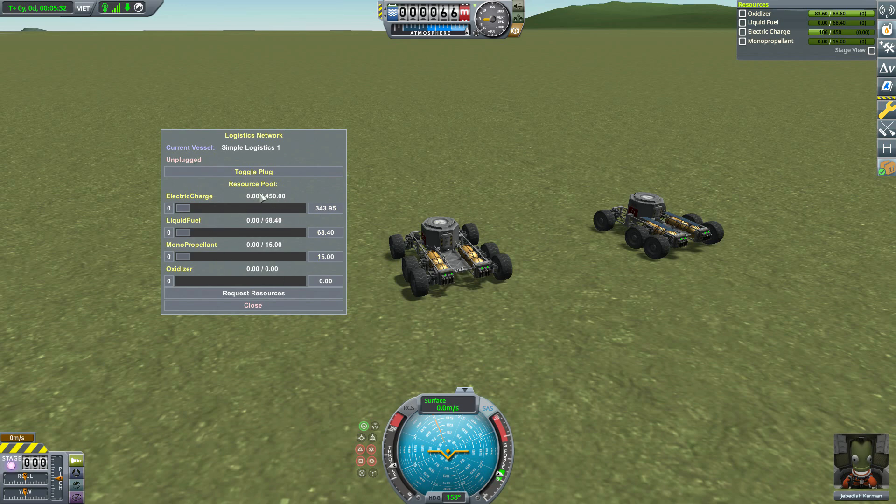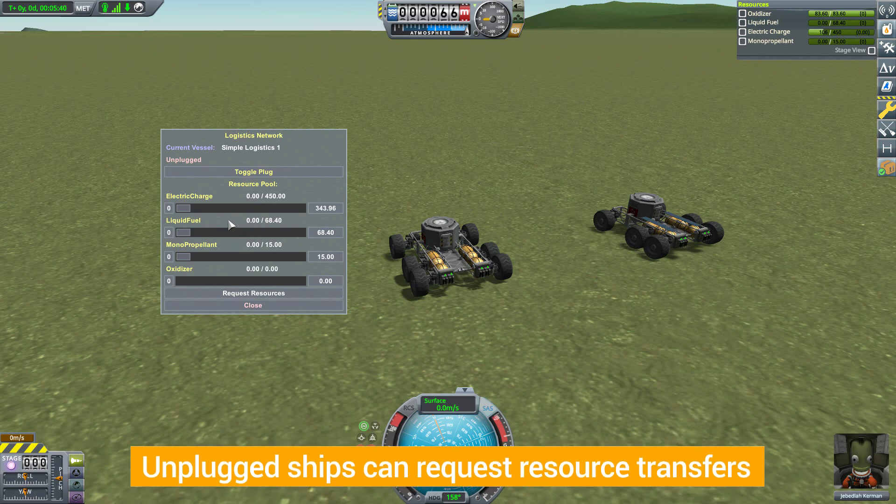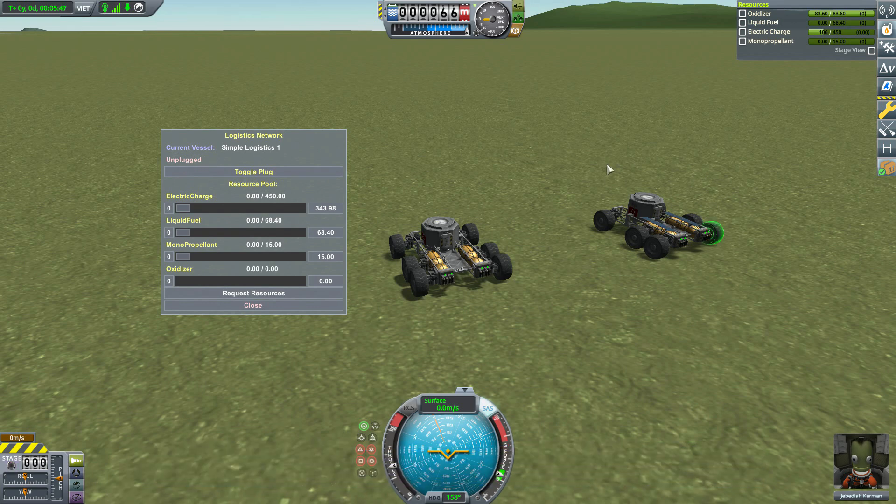Even though Simple Logistics 1 is unplugged, there's a new little UI here — because even though it's unplugged, it's within range of our logistics network and can actually request some resources. If we did plug it in, it would share resources with the other ship and their resources would begin to merge — power would probably even out to around 50% between both vessels. But since this is unplugged, we can just request those resources from the network.